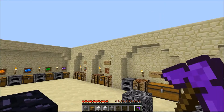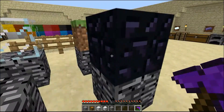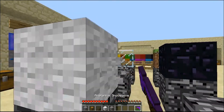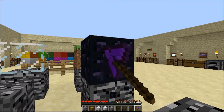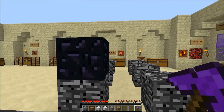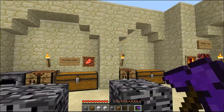Well guys, we just found a bug. The wool should be mined in an instant, but it doesn't. And the obsidian should break in an instant too. And the glass - wow, we just found a bug.